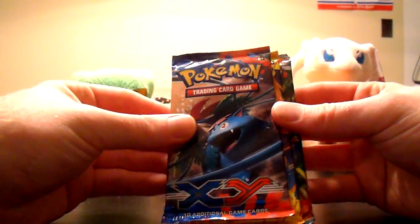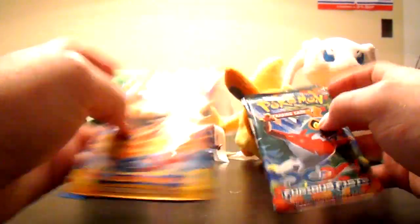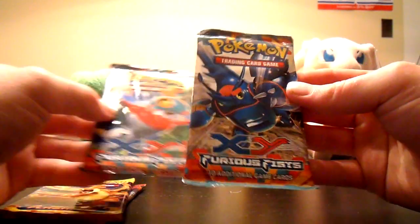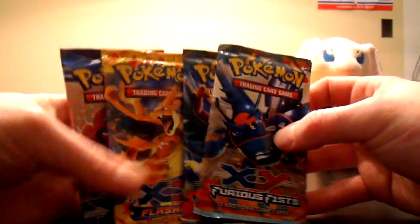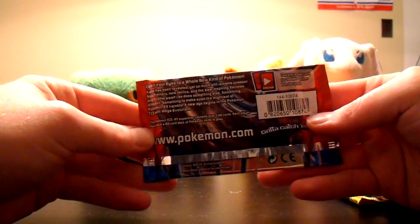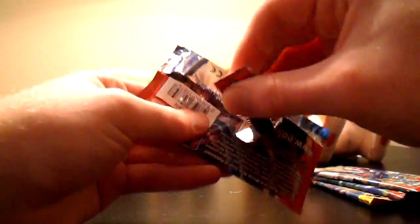And four booster packs. X and Y with a Mega Venusaur, X and Y with Mega Charizard Y, XY Flash Fire, XY Furious Fist with Holucha, and XY Furious Fist with Mega Heracross. I've got quite the Mega theme going on, so let's open X and Y — try and get a Venusaur Full Art or Virizion Full Art, like always.